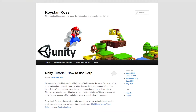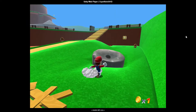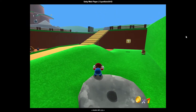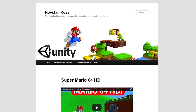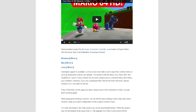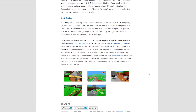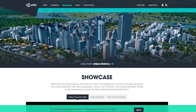Specifically, a one Royston Ross — and I really hope I'm pronouncing that name correctly. This guy has rekindled the fires of nostalgia by recreating the first stage in Mario 64, Bob-omb Battlefield. Not only that, but you can play it for yourself right now in a browser, or download it from his site. I'll put a link in the description.